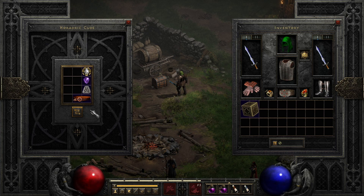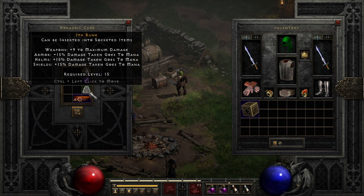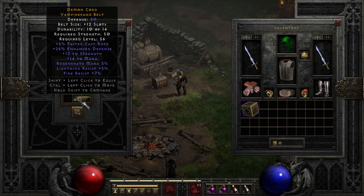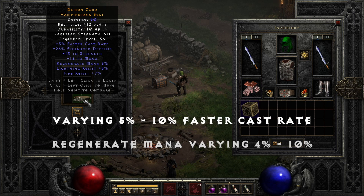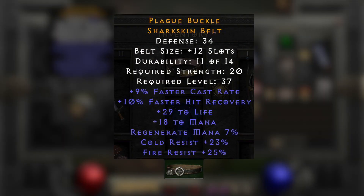Lastly, caster belts: great for those that need FCR but don't yet have an Arachnid's Mesh, as it's the only other way in the game to have a belt with FCR on it. Place into the cube a magic light belt, sharkskin belt, or vampirefang belt, along with an Eth rune, perfect amethyst, and any jewel. It will transmute into a caster belt with a varying 5-10% faster cast rate, regenerate mana varying from 4-10%, and varying 10-20 to mana, but can get additional preferred mods.